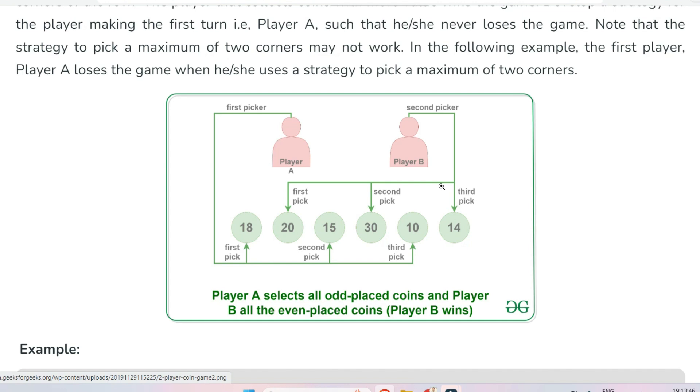So let me explain the solution. You have all values: 18, 20, 15, 30, 10, and 14. You add all the even-position values, then all the odd-position values, and check which is greater. In this case, the even-position values are greater, so whoever starts picking coins from the right side will win the game. If the odd values were greater, you would start from the left side. So the strategy is: if even-position sum is greater, start picking from the right; if odd-position sum is greater, start from the left. This is the strategy.